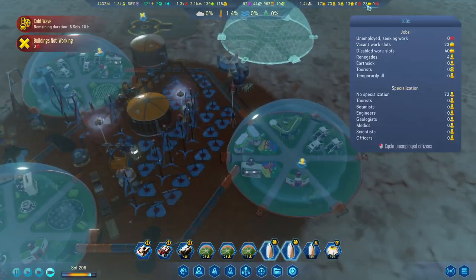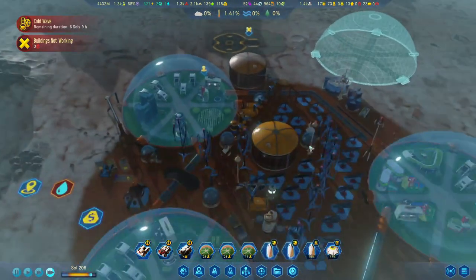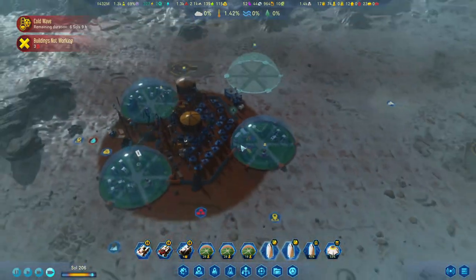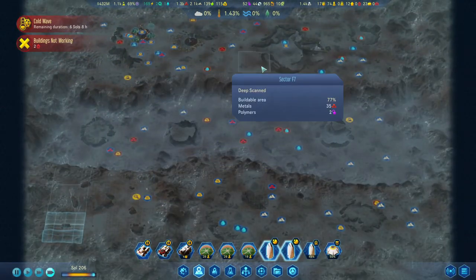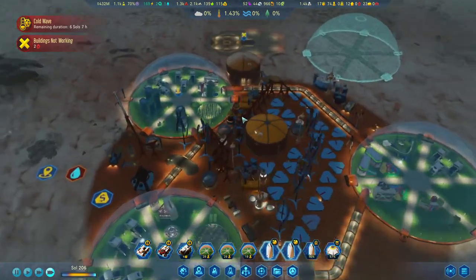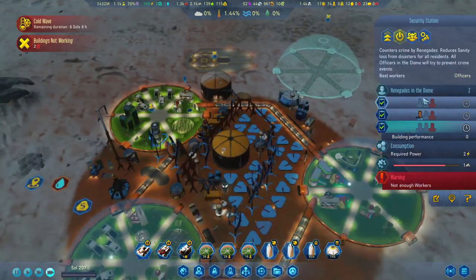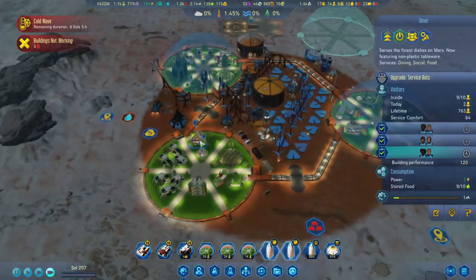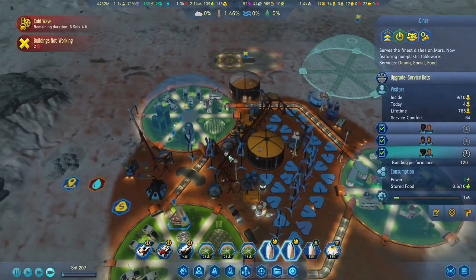We've got 23 jobs that need to be filled. Meteor storm is over, but I don't think we got any anomalies from that one — well, that's a shame. No one's working in here either and we have renegades. We definitely need to upgrade two of them, and then we'll upgrade this diner as well, so that's going to free up quite a few people.